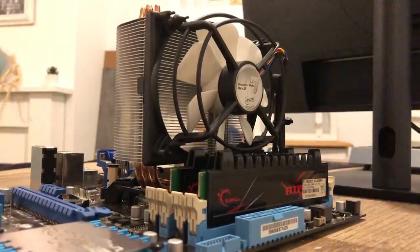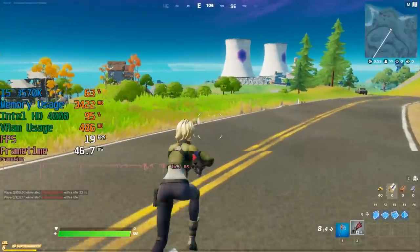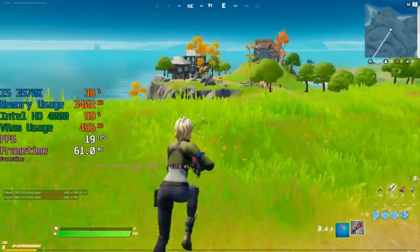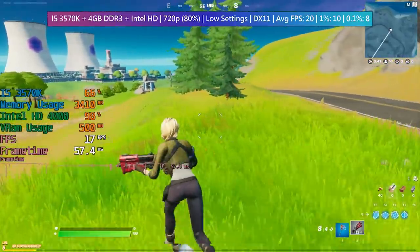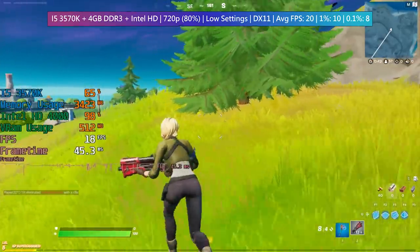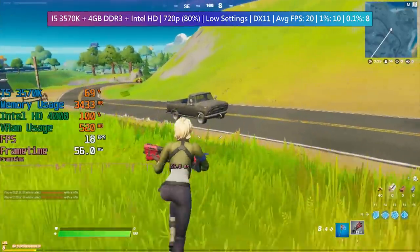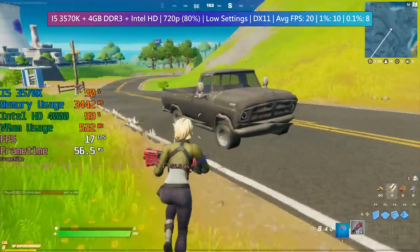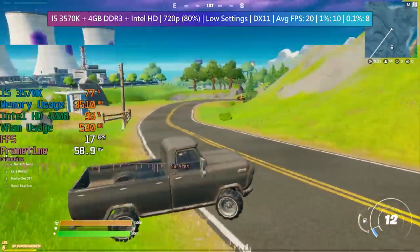Even when using the low settings with 80% of 720p resolution, the game performs with less than 30 frames per second. Dropping the resolution scale even lower makes your enemies much harder to see and doesn't really help out that much regarding performance increases, likely due to the 4 gigabytes of RAM. There are also some pretty wacky graphical glitches, but this is something I noticed regardless of enabling performance mode or disabling it.